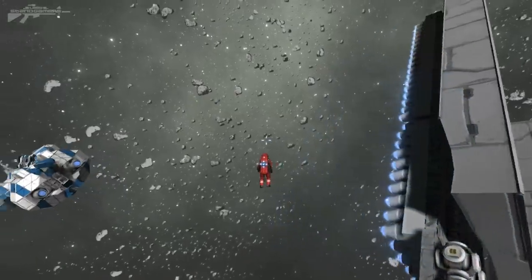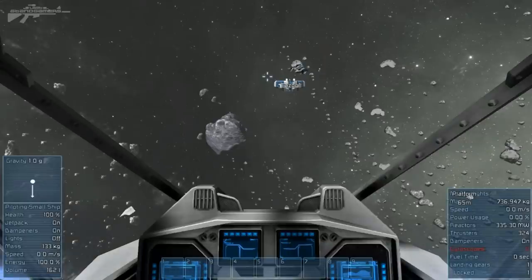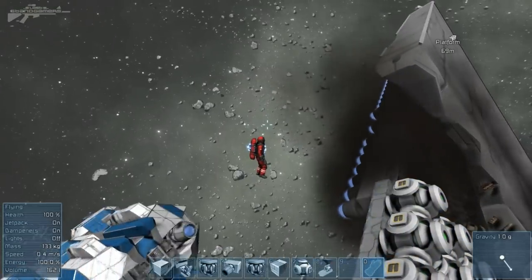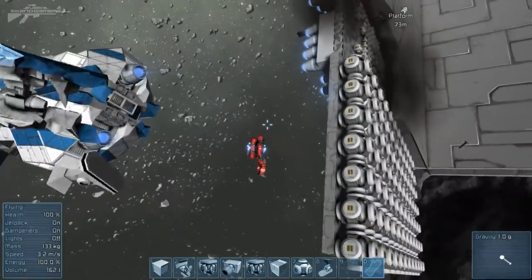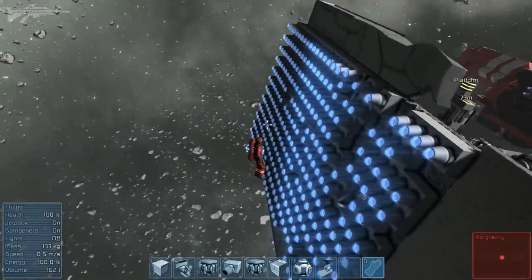Something very interesting happened. I was sitting in the cockpit, the landing gear wasn't properly attached, and when I thrusted, my cockpit broke off. But here's what's interesting — I'm not actually thrusting, yet the thrusters still managed to repel his ship. That got me thinking.